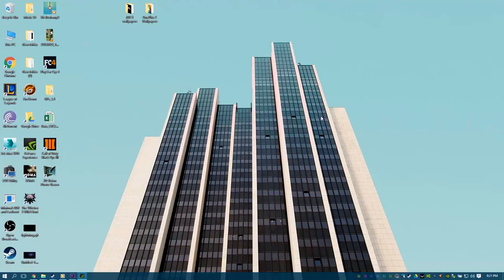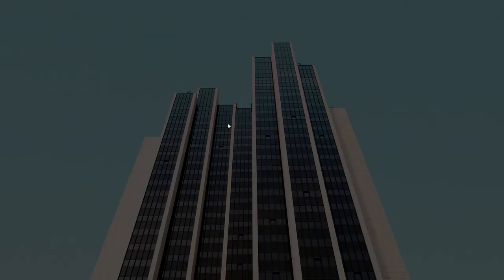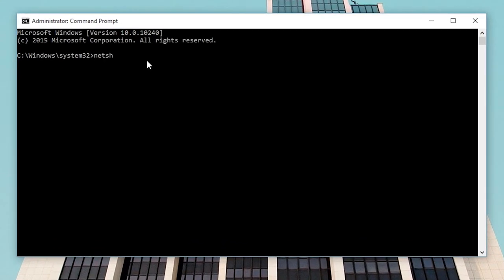First, you want to close Black Ops 3, then you want to open a command prompt as administrator. To do this, go to the start menu, type in cmd, right-click and run as administrator. Then, as it opens, you want to type in: netsh winsock reset.